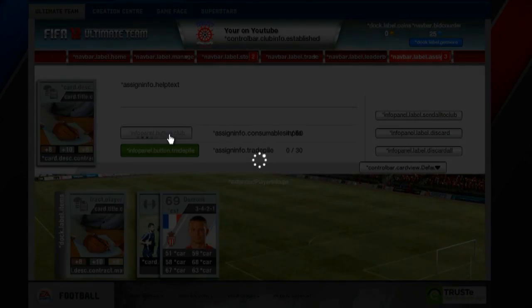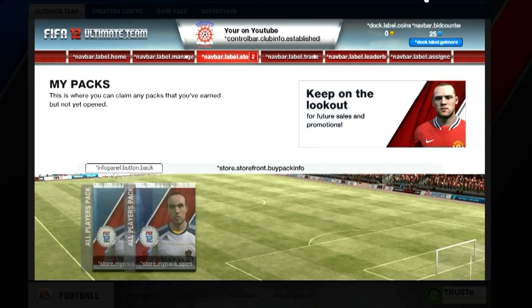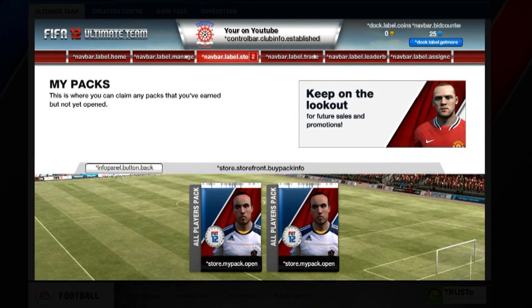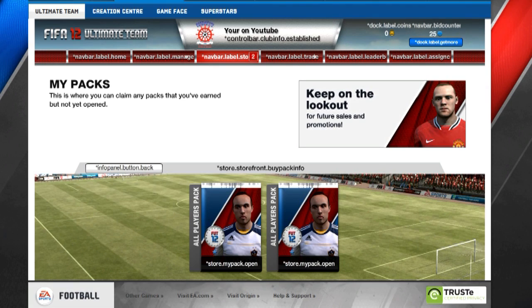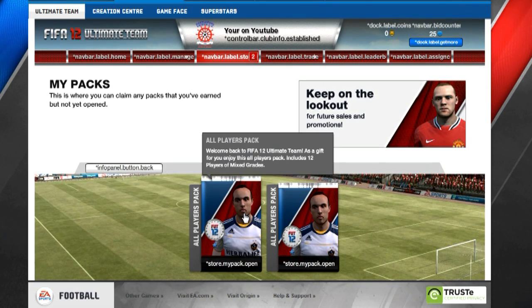You can still vote for the team or squad that I should build. I will build a bronze to gold squad, so whichever league you vote for, I will build a bronze, a silver, and a gold squad. And this is my two gold gift packs on my second account.